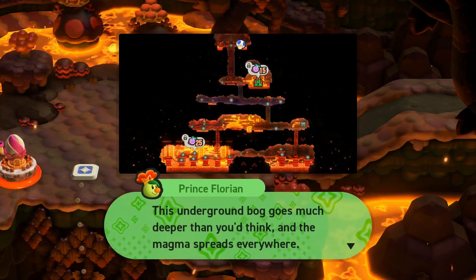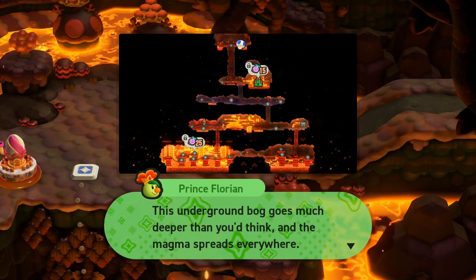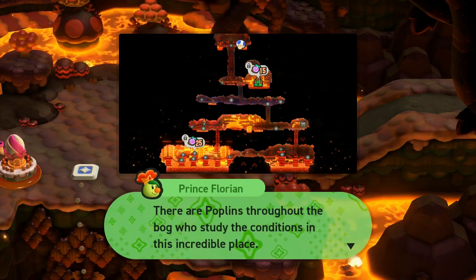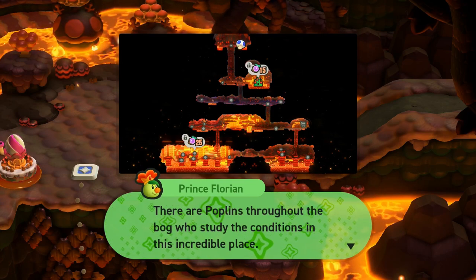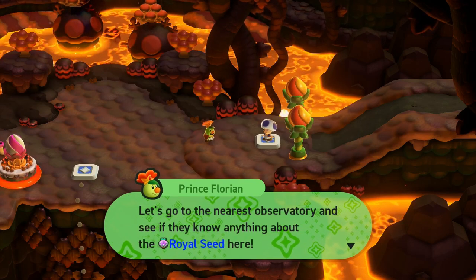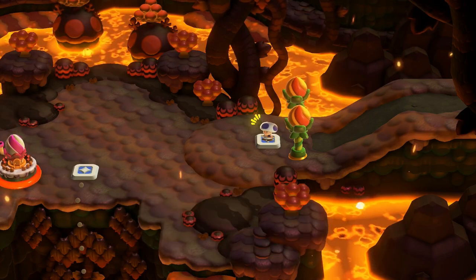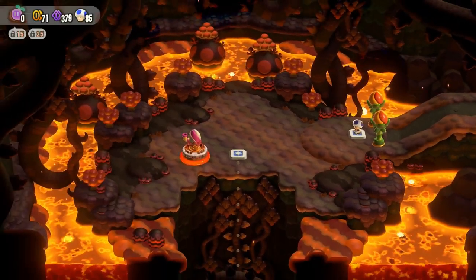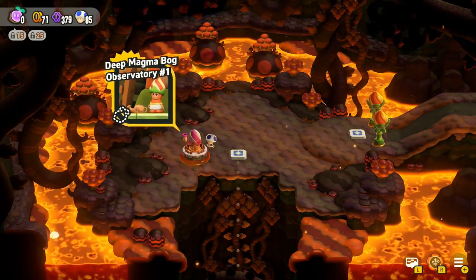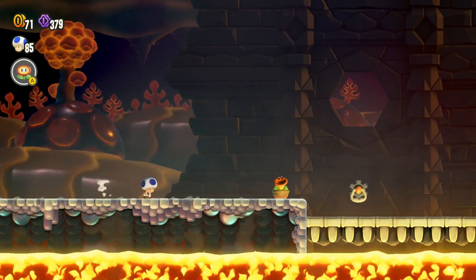This underground bog goes much deeper than you'd think, and the magma spreads everywhere. There are Poblans throughout the bog who studied the conditions in this incredible place. Let's go to the nearest observatory and see if they know anything about the royal seed here. It's really cool - Deep Magma Bog Observatory 1. Well, this is a cool place.